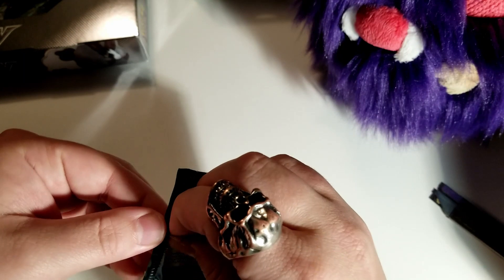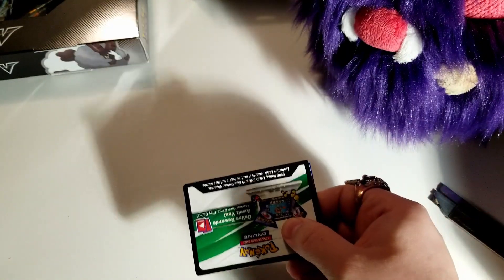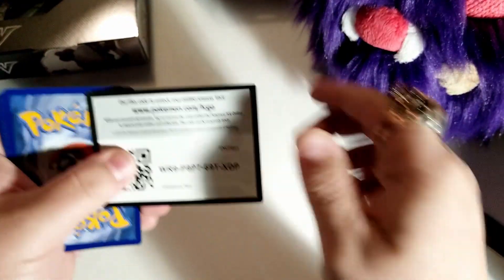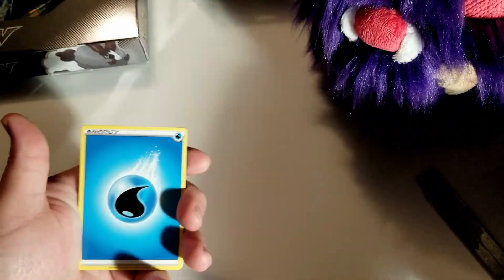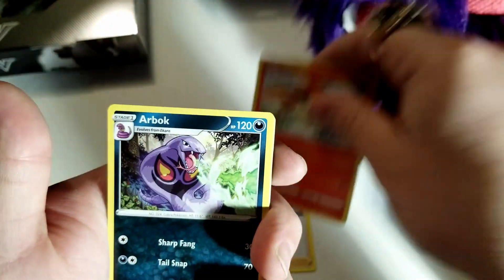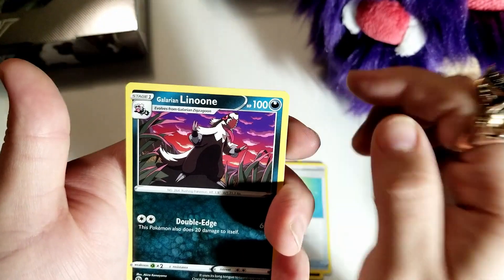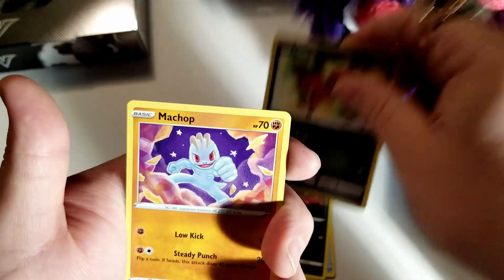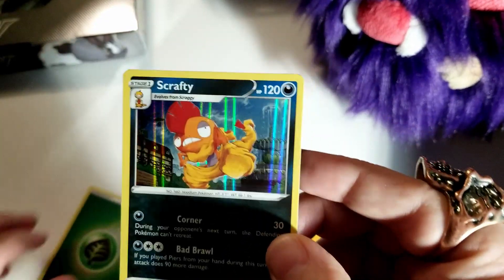Last booster of Champion's Path Elite Trainer Box — let's see if we get some last pack magic. Code card boom. One, two, three, four: water energy, Team Yell Grunt, Victini, Arbok, Trubbish, Potion, Galarian Linoone, Nickit, Machop, a foiled grass energy — and then a Scrafty holographic! Very nice.